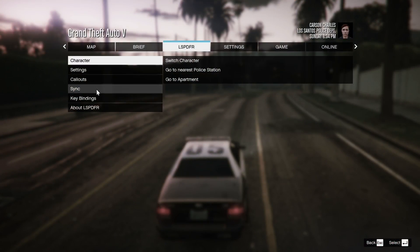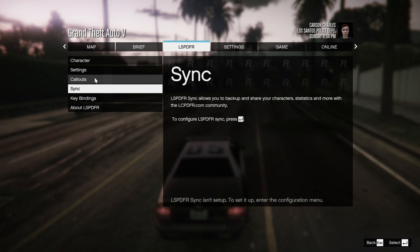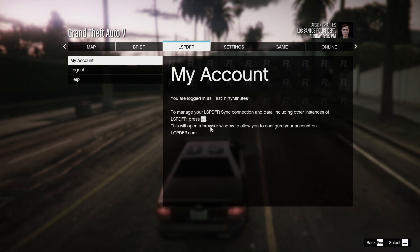Another new update is LSPDFR Sync — this is in the pause menu. Here you can configure your LSPDFR account to sync and have certain stats tracked. That just pulls up LSPDFR, and then you can come back to the game and it's linked — you can see you are now logged in.